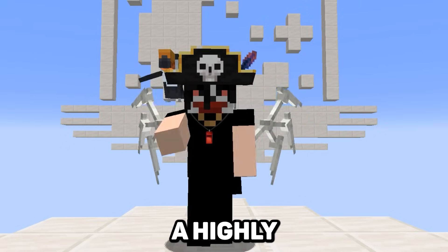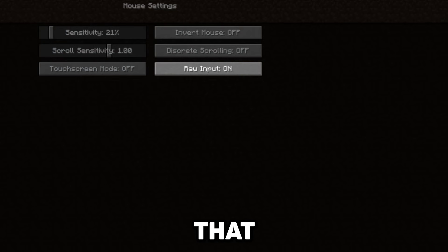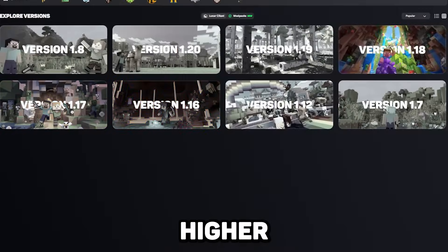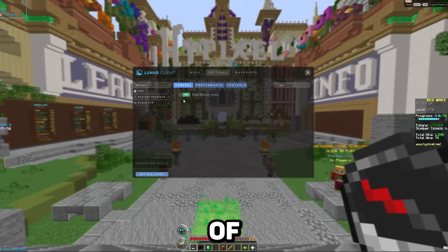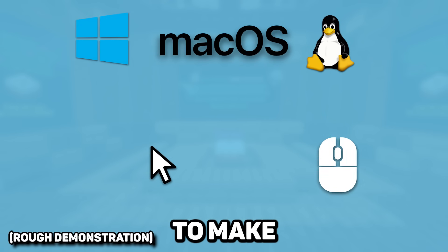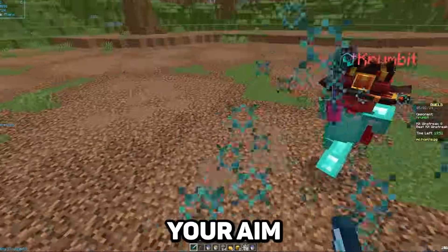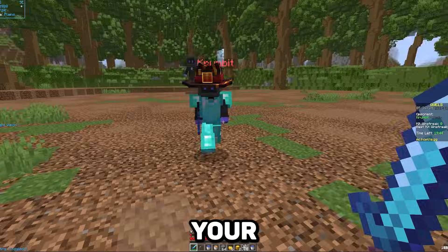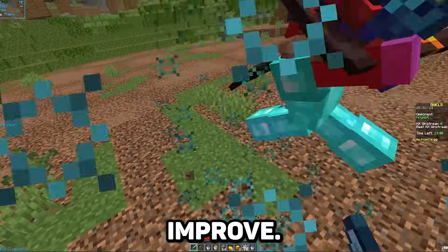On top of that, we've also added a highly requested feature to the older versions of the game. Raw mouse input is a setting that already exists in vanilla on versions higher than 1.16, but with Lunar Client you're now able to use it on all versions of the game. A lot of operating systems tend to make your cursor smoother compared to how you're actually moving your mouse, which can result in your aim being super inconsistent. But with this feature on, your cursor will be 1 to 1 with how you move your mouse, meaning your aim will drastically improve.